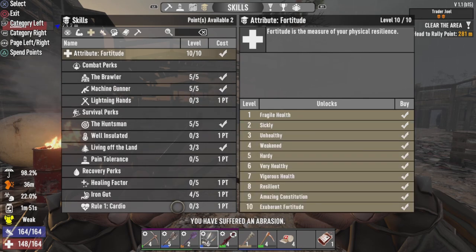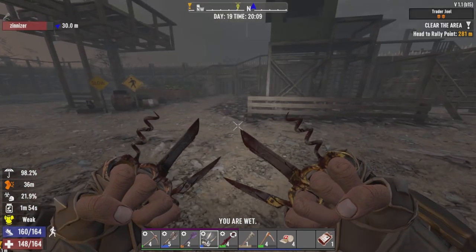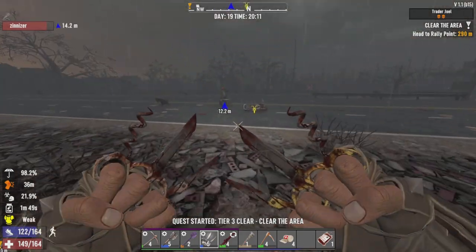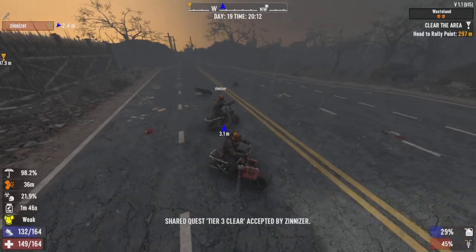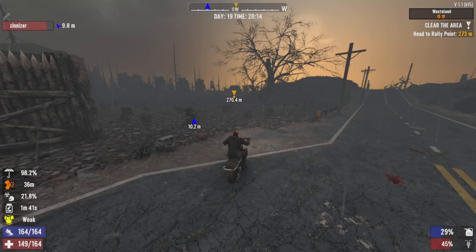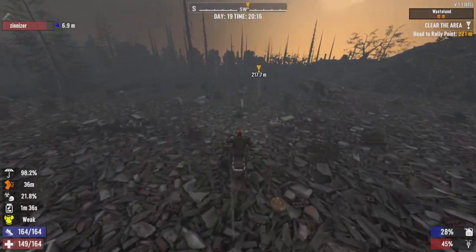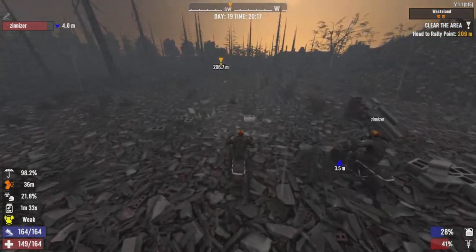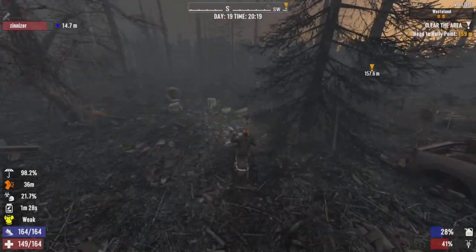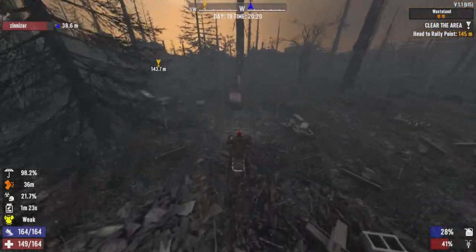Looking at my perks — I can max out Iron Gut and start investing into Rule 1 Cardio, which means I can get a bit of regen going. If we can do it quick enough, I can just quickly abandon the main loot for the job and then turn in. Or we can just go back home afterwards after we loot the main loot, because it's getting close to nighttime.